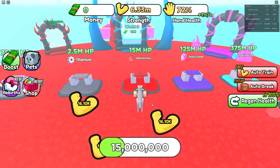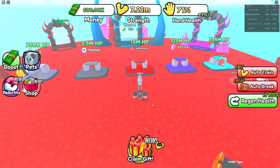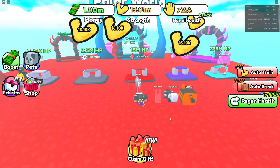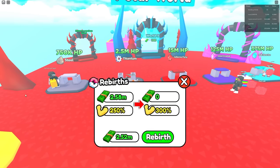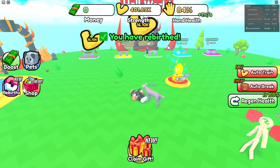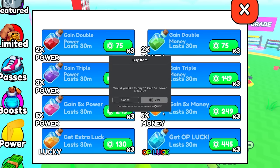Next rebirth I need 2.5 million. Break this inferno thing — yes! Got 600k. Once I get to the point where it's like 10 million for the next rebirth I'll just unlock the next area. Now let's just keep doing these rebirths until it tells me I need 10 million. I've got enough — let's go! 3 million now. This is insane — I'm so OP! There are literally money potions: three times money, five times money potions, and five times power potions!